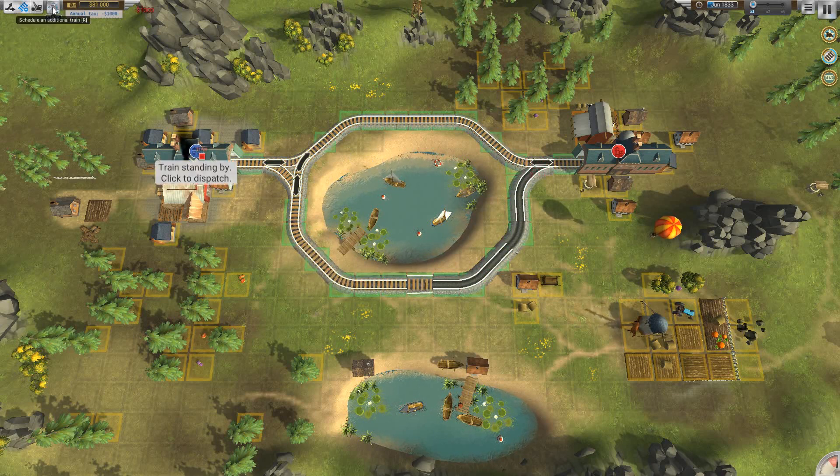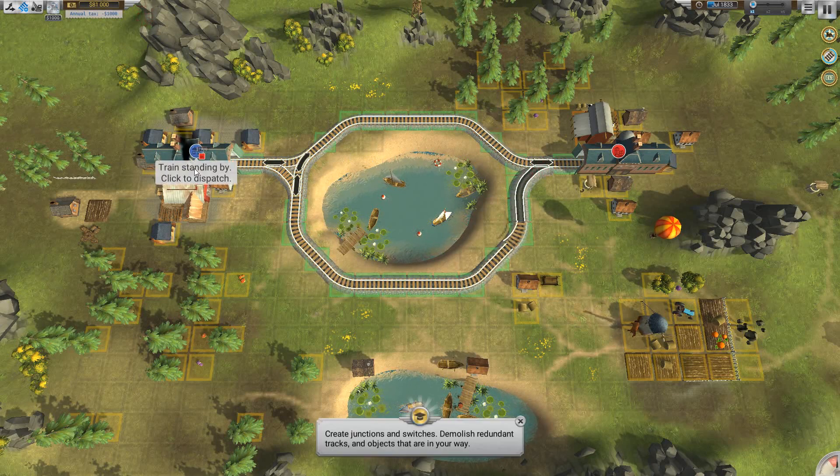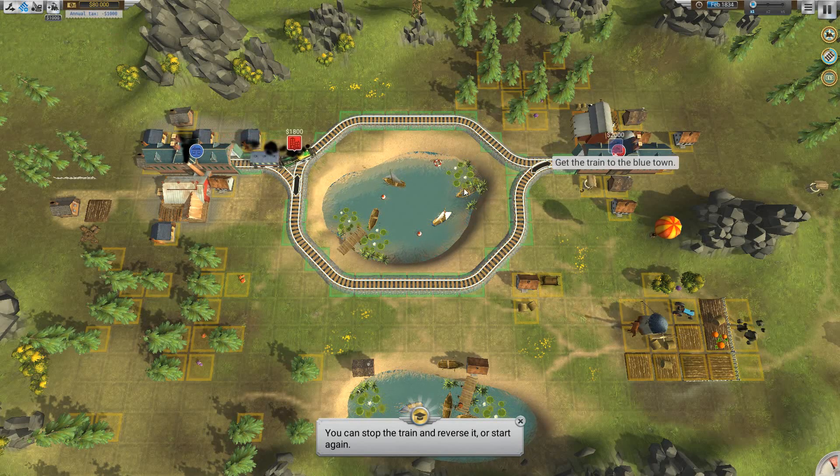A train shows as being ready when there's a little icon underneath the station. To start the train, just click on that icon. You can send two trains at once, and you switch the tracks by clicking on the different track areas to choose which direction you want them to go.